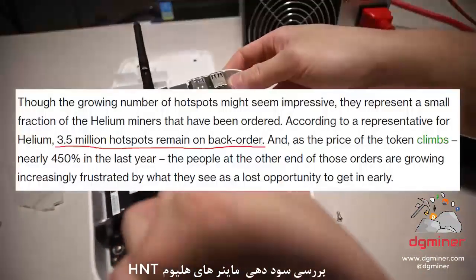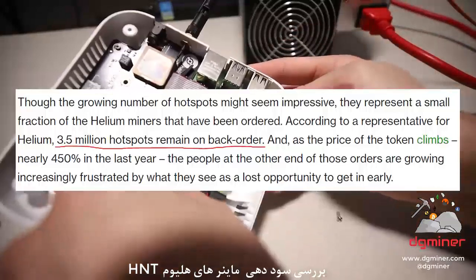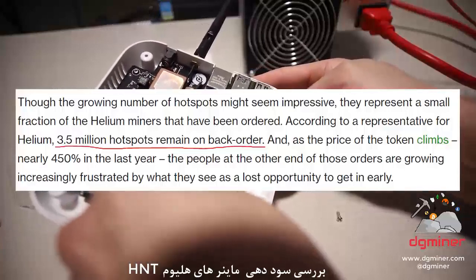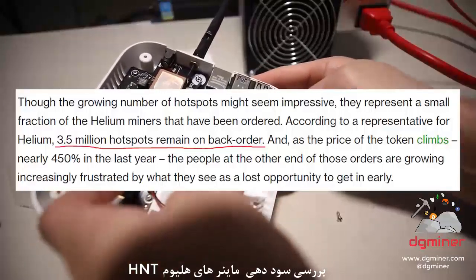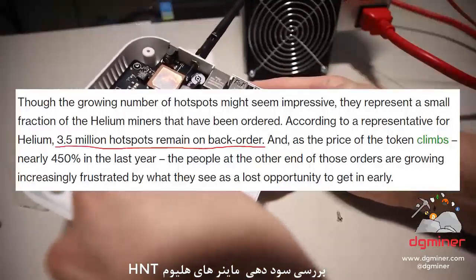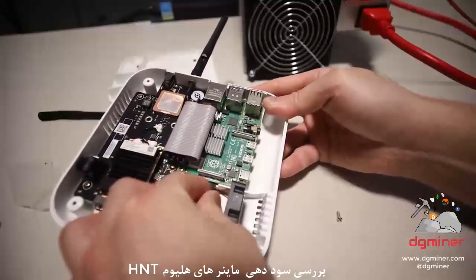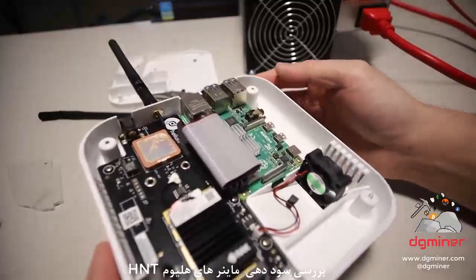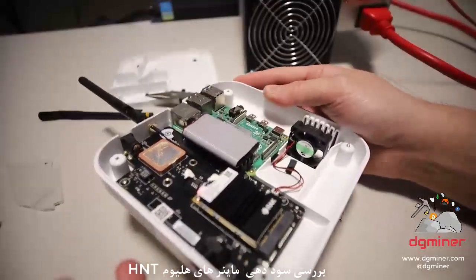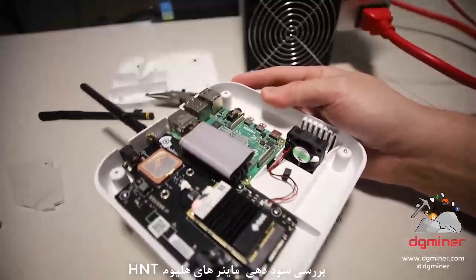That Coindesk article also mentioned that, along with Parlay Labs being sued, there was a Helium representative that said there are about 3 to 4 million HNT hotspots on backorder. 3 to 4 million hotspots on backorder — that is insane. Imagine if another 3 or 4 million of these HNT hotspots came online to the network, what would that do to the rewards? Wouldn't that theoretically mean that we would all be getting less and less HNT?